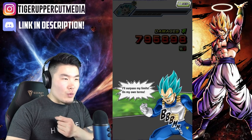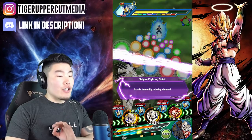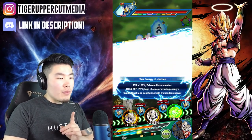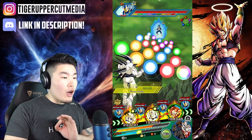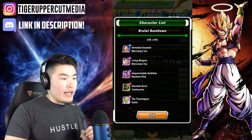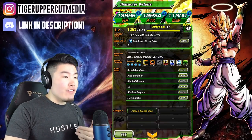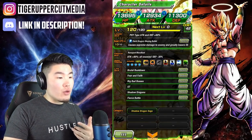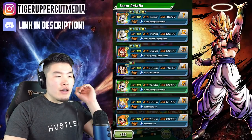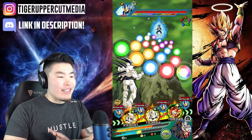We should have Big Bad Bosses activated as well since we're under 80% HP. At this point in this rotation, they should have every single one of their links activated. Quick overview: Brutal Beatdown for 10%, Fear and Faith for 2 ki, Big Bad Bosses for 25% attack and defense, GT for another 2 ki, Shadow Dragons for another 15% attack, Fierce Battle for 15%. So they give each other 65% attack, 25% defense, and 4 ki.